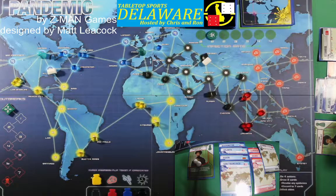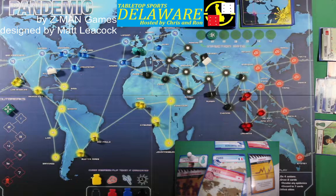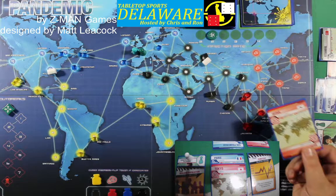No infect cities. We go to the Contingency Planner again — we can cure blue. One, two, three, four. Draw two: Tokyo and Seoul, Korea. Now we've got some red going here as well.